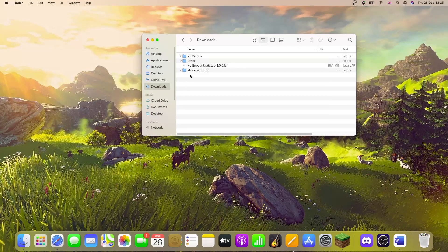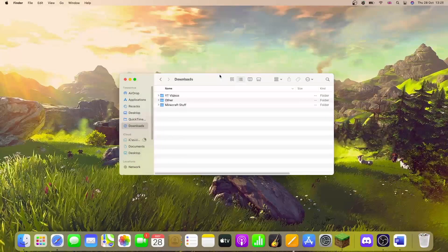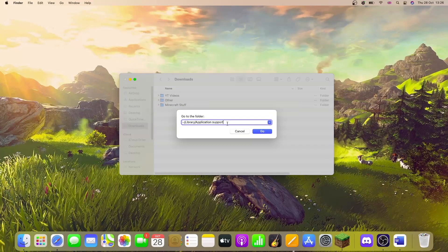Now that you've downloaded it, it should appear in your downloads folder or wherever your browser saves files. Drag that onto the desktop for now. Then go to the folder where your mods are stored. On Mac, click Go, then Go to Folder, type in the path — make sure you include the little squiggly line at the front — and click Go.